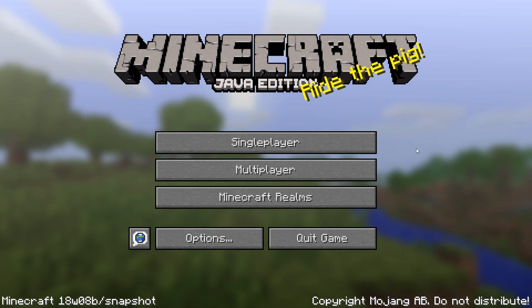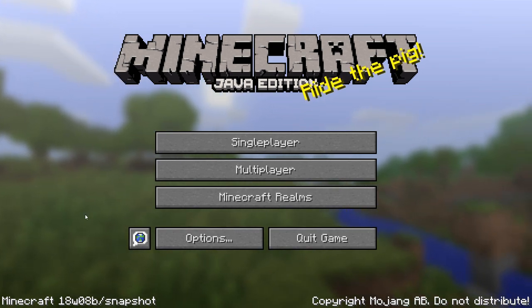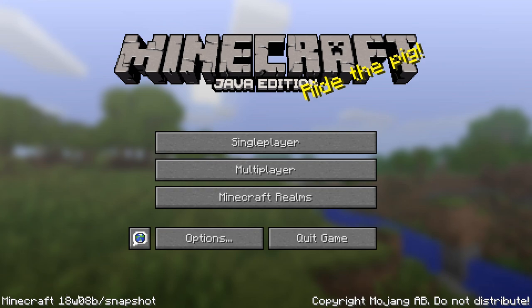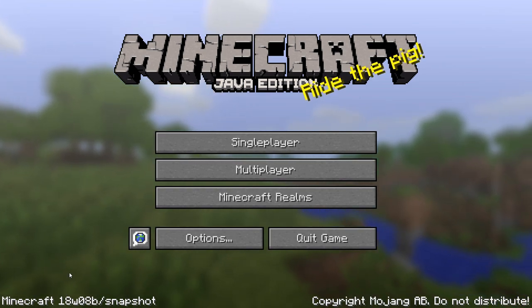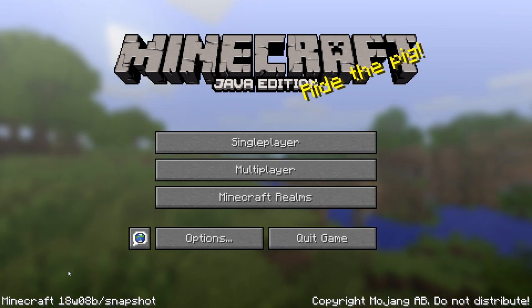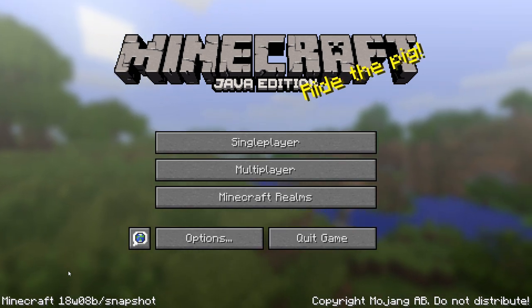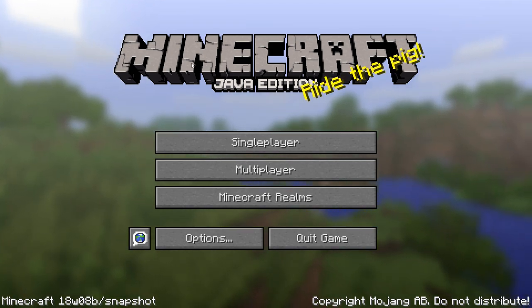Hello everybody, welcome back. This is Tinker 77. Today we're going to do something a little bit different. I am in snapshot 18w08b. This is a pretty cool snapshot — they've added in this fish mob, so the fish swim around. What we're going to do today is something I've seen a lot of other people do, so it's nothing new: create an aquarium in creative mode.